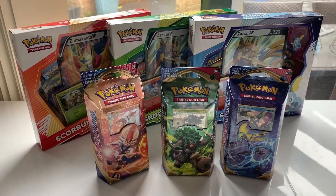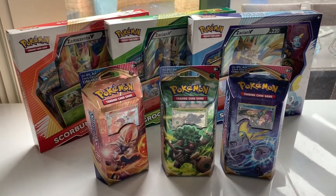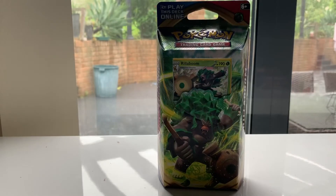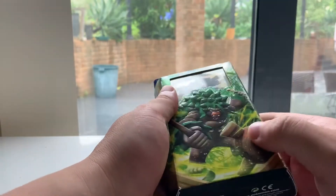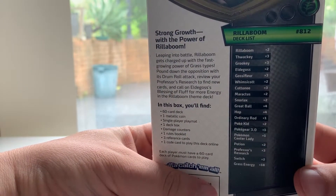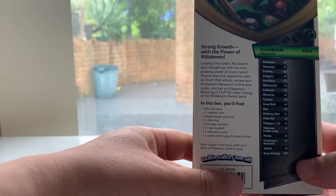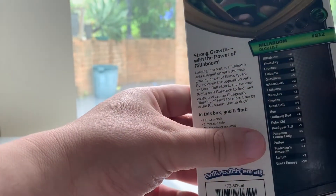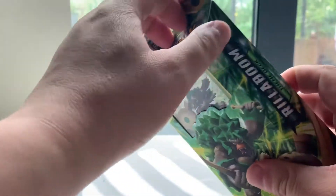G'day guys, today we'll be opening up three Galar collection boxes as well as three themed decks from the Pokémon Sword and Shield series. Let's get right into it. We'll start with opening the Rillaboom themed deck. You get a promo card in this, and on the back it tells you all the other cards that come inside the box. It's not much of a surprise really with these boxes, so you know what you're getting. These are mainly created so you can start playing the game right away and have the required cards to actually start playing.